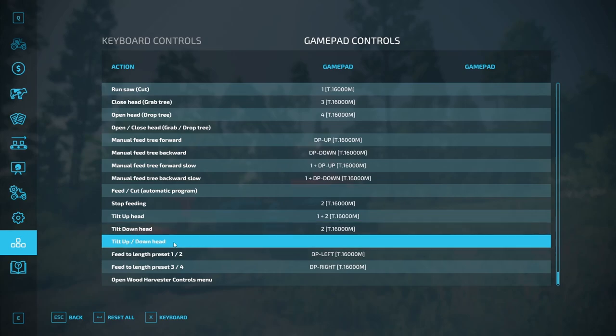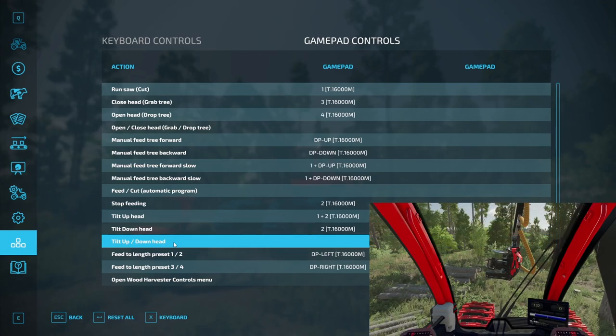Tilt up/down head — I personally don't use this button, but in some harvesters there is this function. This button is a toggle: if you press it when the head is tilted up, it goes down; if you press it when the head is tilted down, it goes up.